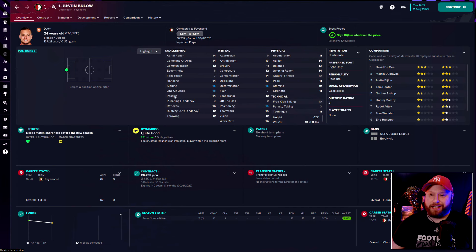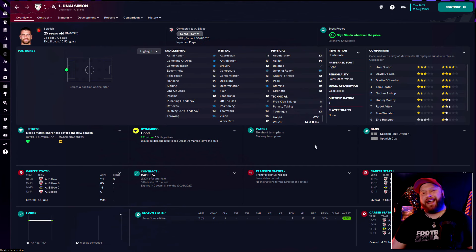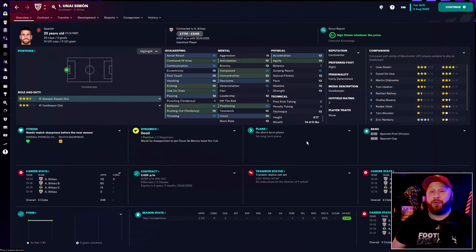Looking for that goalkeeper, Justin Bijlow was one I really considered — very good fee and very low wage, very good all-round goalkeeping attributes with no real weakness, and he's a current Dutch international. Very good footballer but I think we can do a bit better. Unai Simon, current Spanish number one, was heavily considered too — great on the ball as well as a really competent shot stopper with a strong mental game, and only 25 years old. But his fee of 77 to 94 million pounds is a bit of a stretch when I need to strengthen other positions.